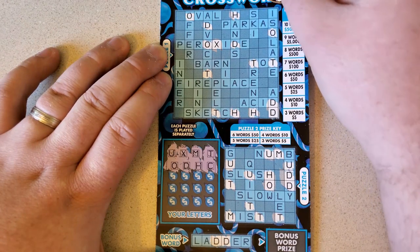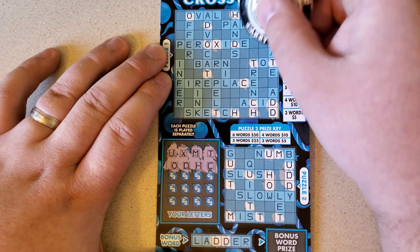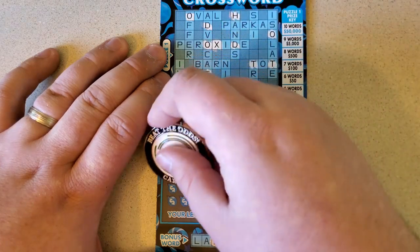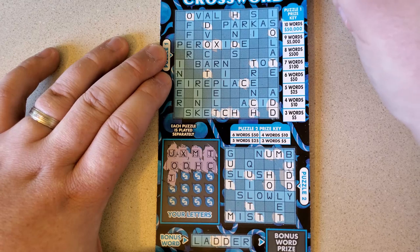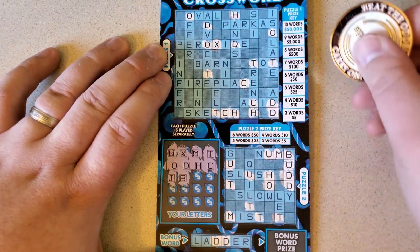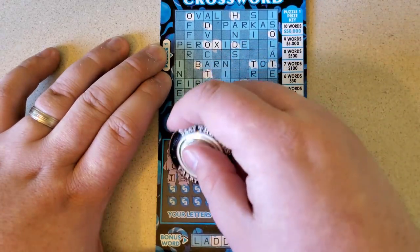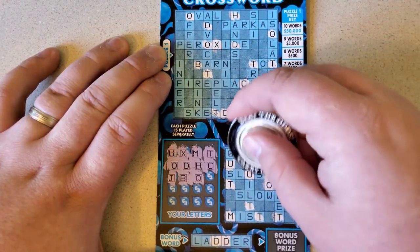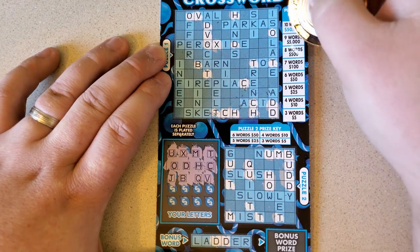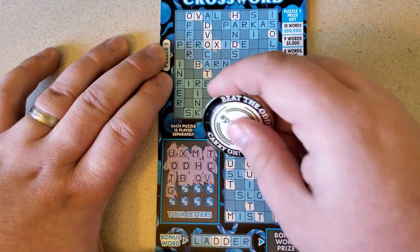C — sketch and trench. Fireplace, drench. Drench, sketch. J — have we seen a J? I hate J's. B — good for buddy, barn. Halfway. Q — oh, that's good for quilts. V — oval, advocate. G — dust. That was the only G? F — where are all my letters? Offer and fireplace.